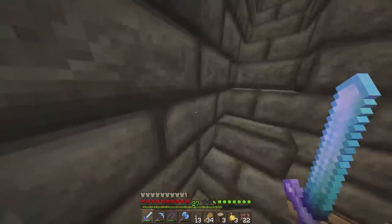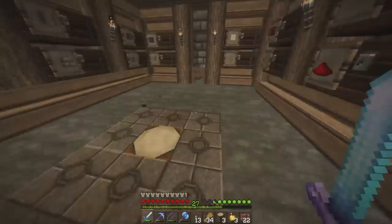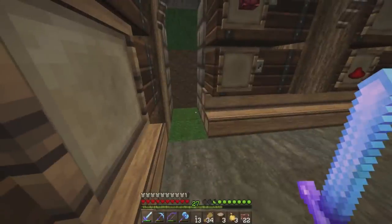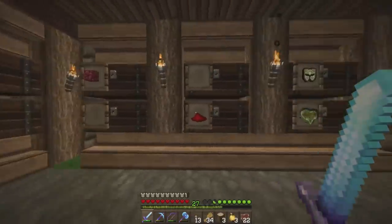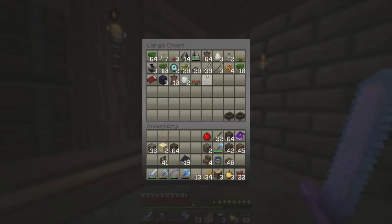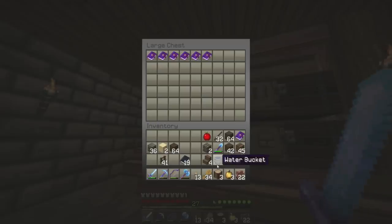I exploded this area with a creeper, accidentally. Also, there's a new chest room — a little bit more organised. I left a gap here for a brewing room in the future, but for now we're going to stick with what we've got. Let me dump some of this stuff here. I should put these books down by the enchantment table.